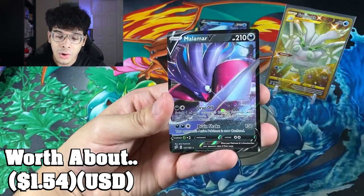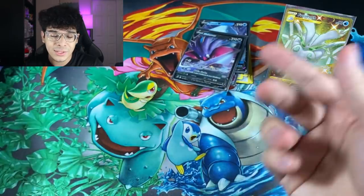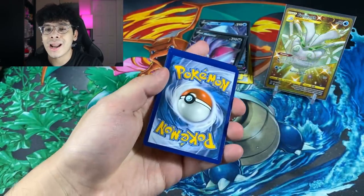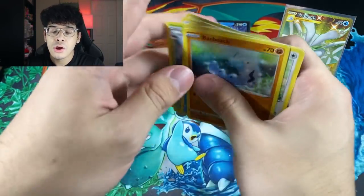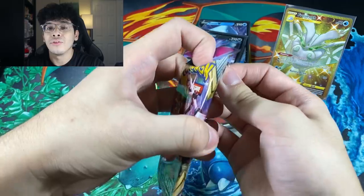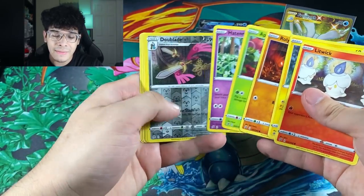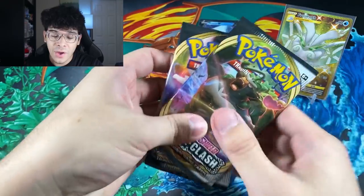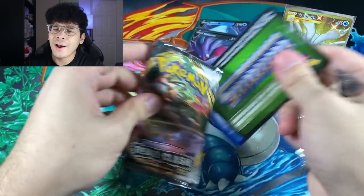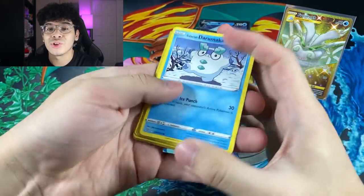We still got five packs left, so we have a decent chance at getting more bangers. I just want to see if we can get something that tops the Frostmoth — I highly doubt it because that is literally my most favorite card from Rebel Clash. We got a Snover, Wingull, and a Malamar V card. This is why I prefer buying single packs and blister packs over a booster box because of the odds — I love taking the gamble and the risk. Unfortunately the third to last pack and the next one are nothing, but I feel like the final pack has the heat.